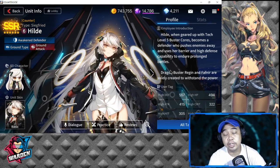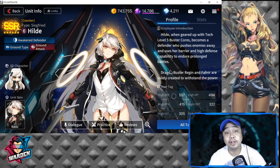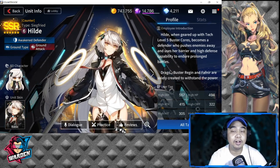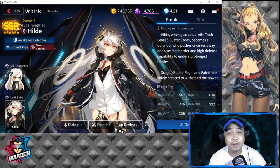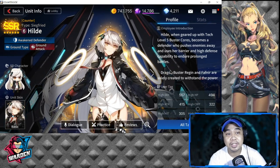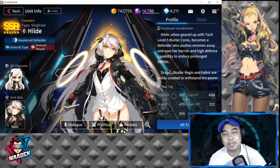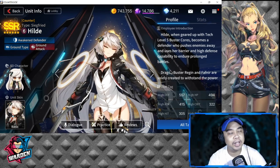I have been bringing her in PvP recently and practicing deploying her, because her deployment is a bit crucial. She costs five, and if you deploy her unwisely she is going to be costly. She is an SSR Awakened Defender, type Siegfried, a Counter with six deployment cost — which is very expensive.